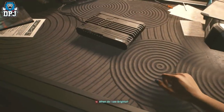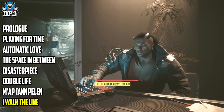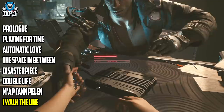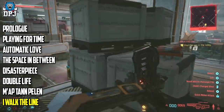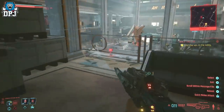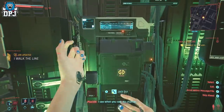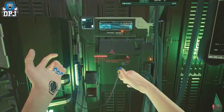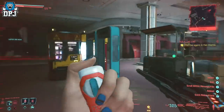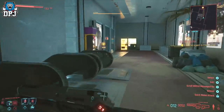Next up, we have a method which sees you earning 30k eddies literally every minute — maybe faster depending on the platform you play on. This one revolves around killing a boss over and over, and it's done pretty easily. In the story campaign, you'll eventually get to a stage where you have to work for the Voodoo Boys. The mission consists of clearing out a mall, then jacking into a van, after which more enemies spawn in. You must kill everything so the combat notification disappears from your mini-map, then progress until you come to Sasquatch.